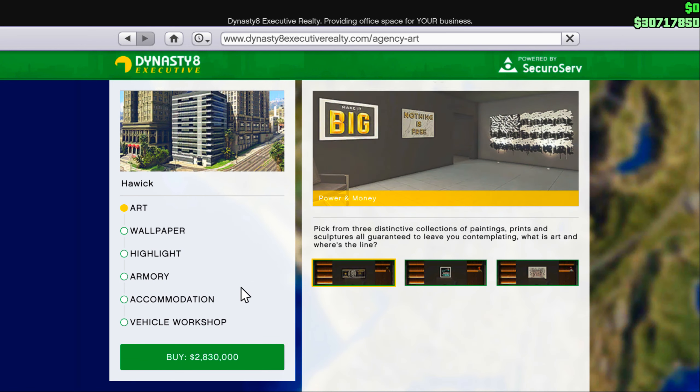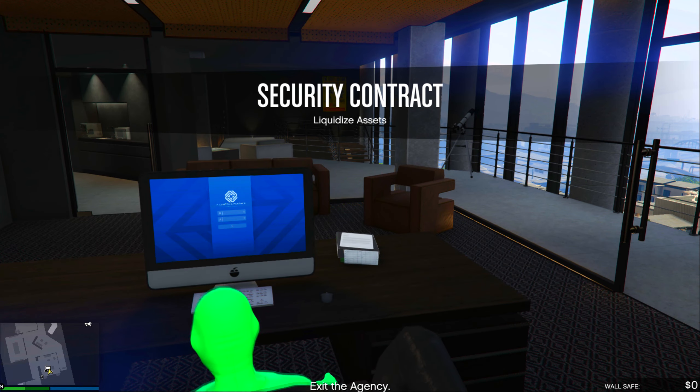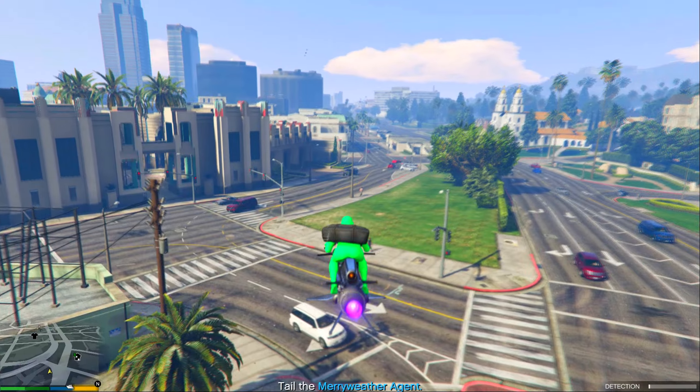Since you have the agency, go to the computer and pick one of the contract missions. They're going to be different prices. This one here is $52,000 — a fairly easy mission. You might have a totally different mission than mine, so just do whatever has the highest price.